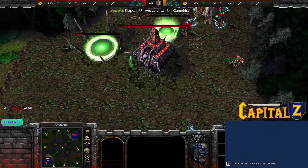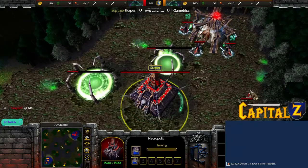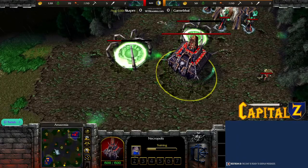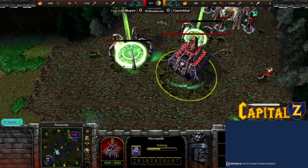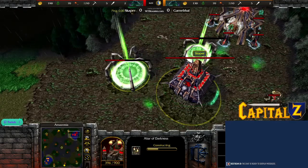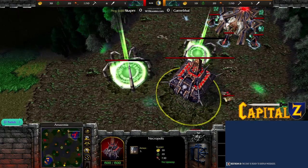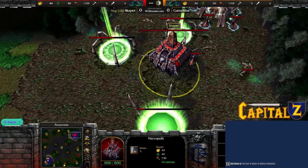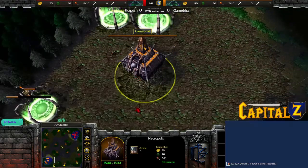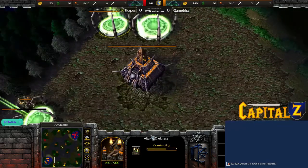All right everybody, return to the Jungle number three. This is going to be round one, Amazonia, best out of one, between two undead players. Top right we got Scrapper Swanning as the red undead, opening up with hero first. At the bottom left we got Gameby, also known as JV, opening up with Alder first.